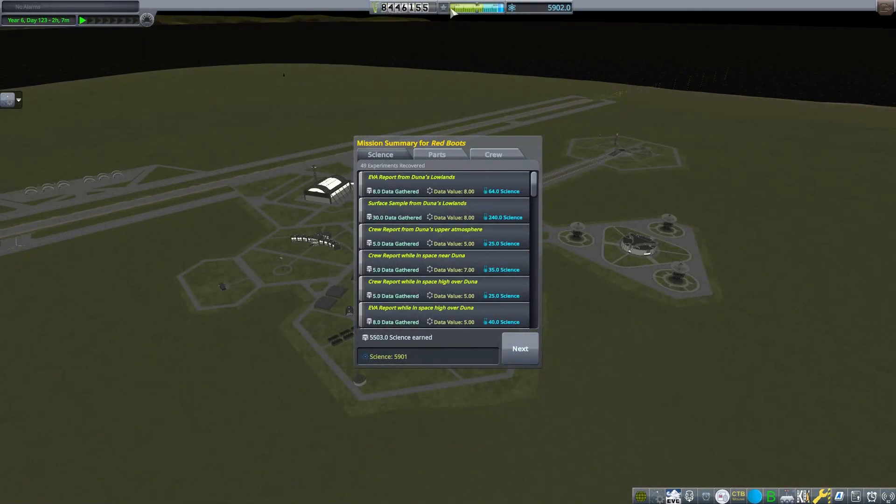Let's see how much science we got from this mission. Oh, over 5,000 - that's pretty cool! We'll have lots of science points to spend on other things. This is Echo 3 - thanks for joining me on my Modded Career Mode discussion. I will see you next time.